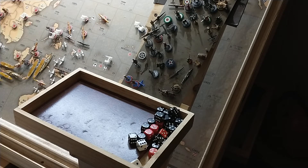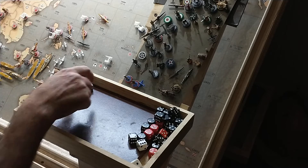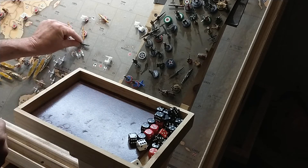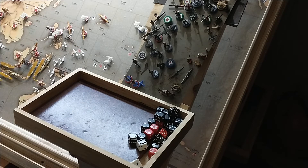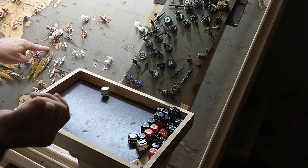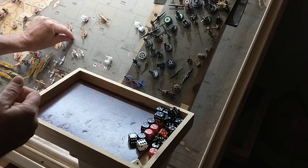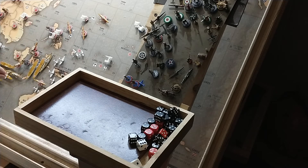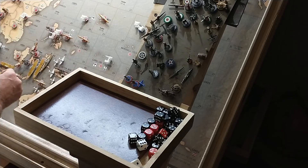Zone 34: a destroyer, a fighter, and a tac going in — destroyer two or less, fighter three or less — hit. You have a defense roll and you roll a three, so you're gone from 34. Same thing in 35: a destroyer two or less and a fighter from 44 — hit. You have a one or less — no less, but anyway you're gone. That's now landing in 42.